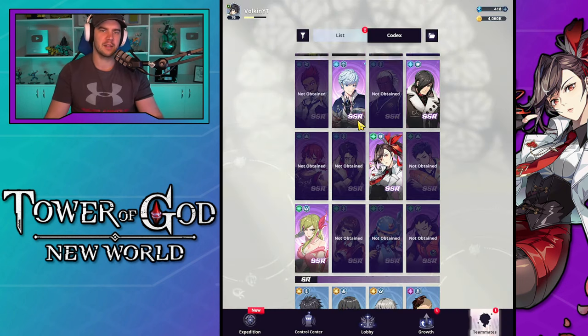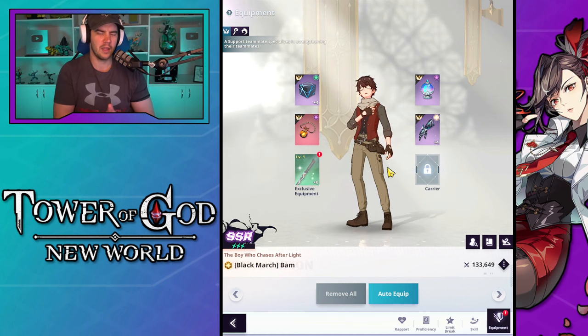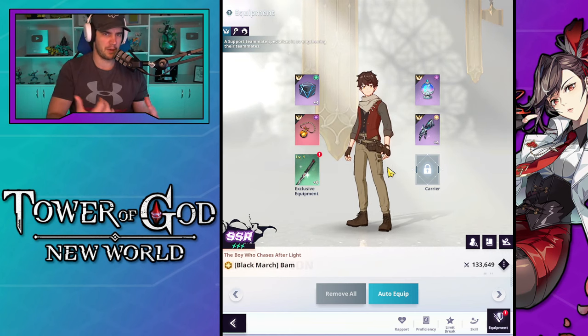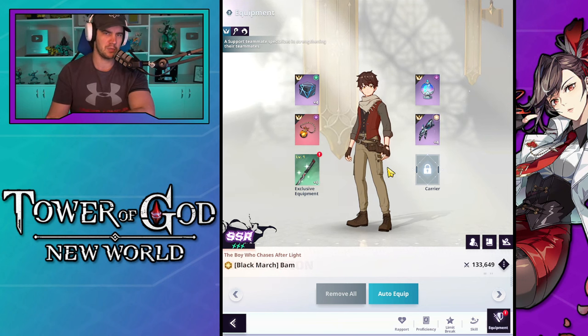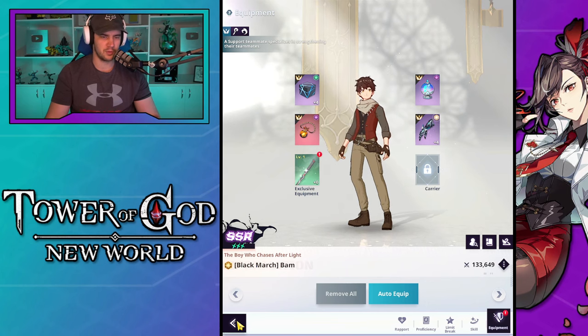Moving on, I also want to mention support units. Support units are great when you have a main carry. The main one I want to mention is Balm — we all get a copy of him from the pre-registration rewards. This guy is an absolute beast at buffing a main carry unit. Definitely use units that can buff your carry; at least one or two of them is fantastic. Everyone gets Balm for free, he is great, and as he gets more dupes he just gets better at buffing that main carry target on your team.